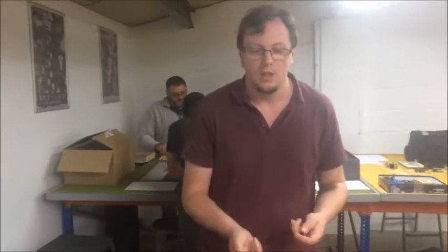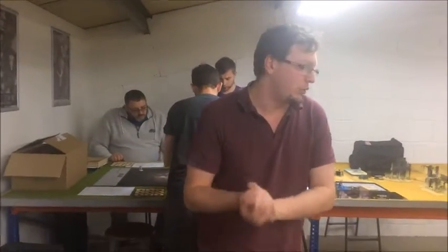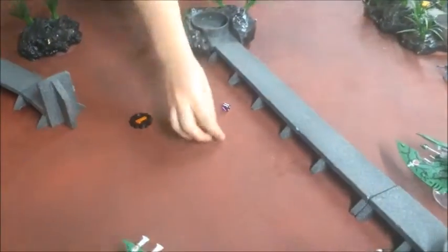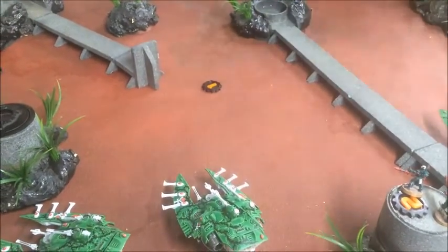Sam has reserves to bring on: two Storm Talons on 4+, and he got one in. He's dropped both his Grav squads in their pods — both on. Also two more drop pods. So we've got four Drop Pods and a Storm Talon coming in. Let's see what the Raven Guard can do with all these new assets as we head into the first Raven Guard turn.